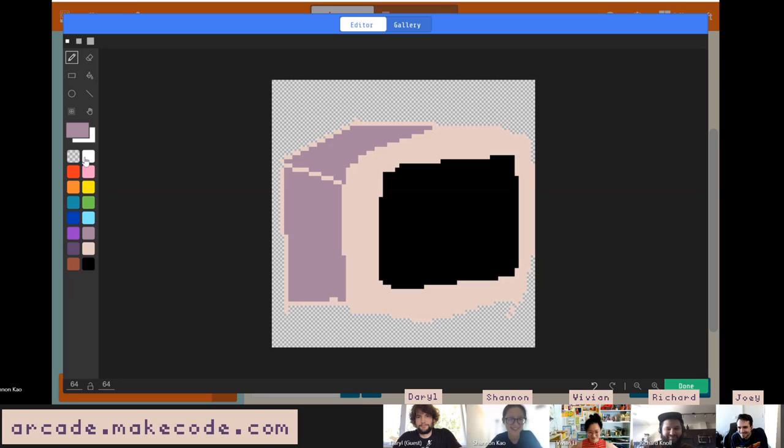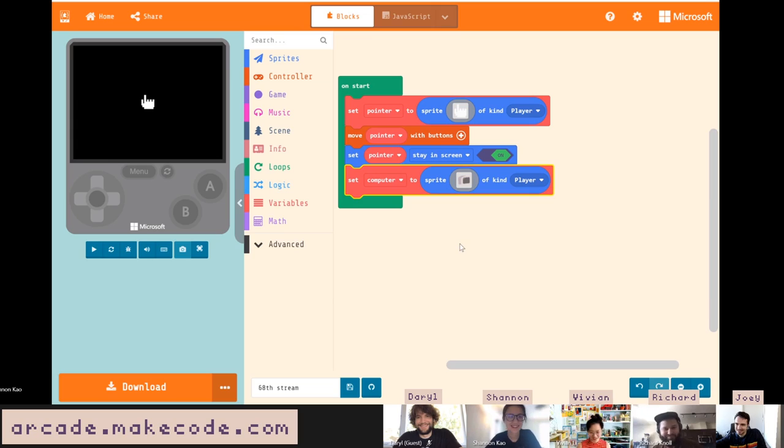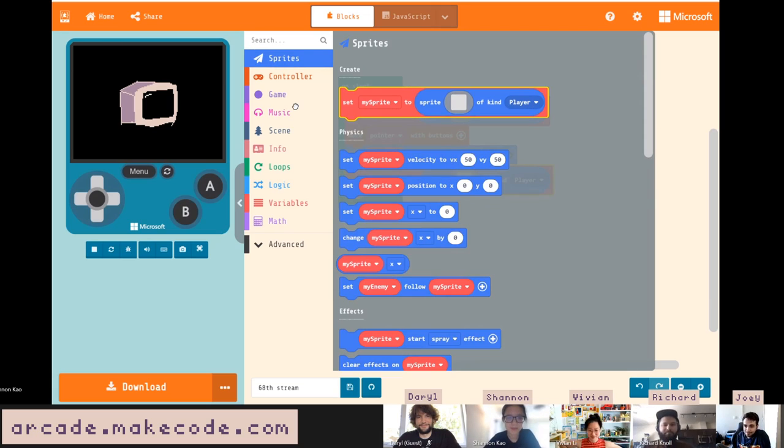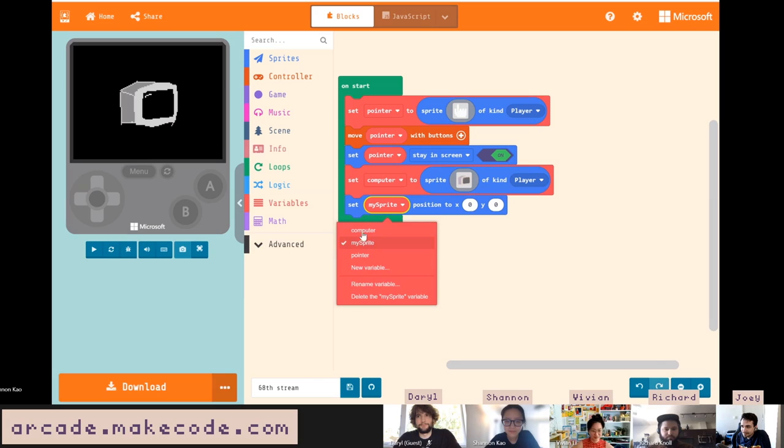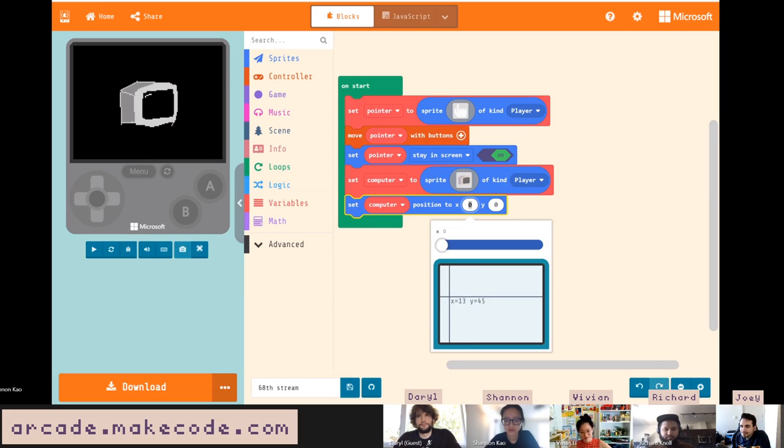It has reflections. Wait for the simulator. My system is very unhappy today. Our hand is behind it, which is fine. I'm going to set the position of the computer to be just over a little bit.